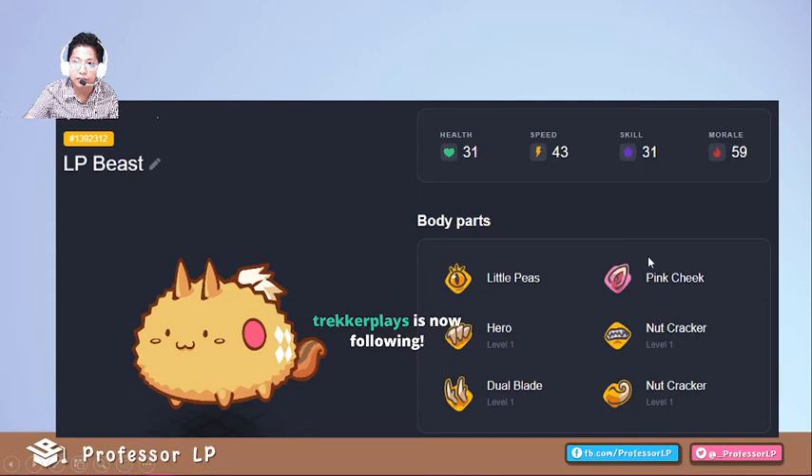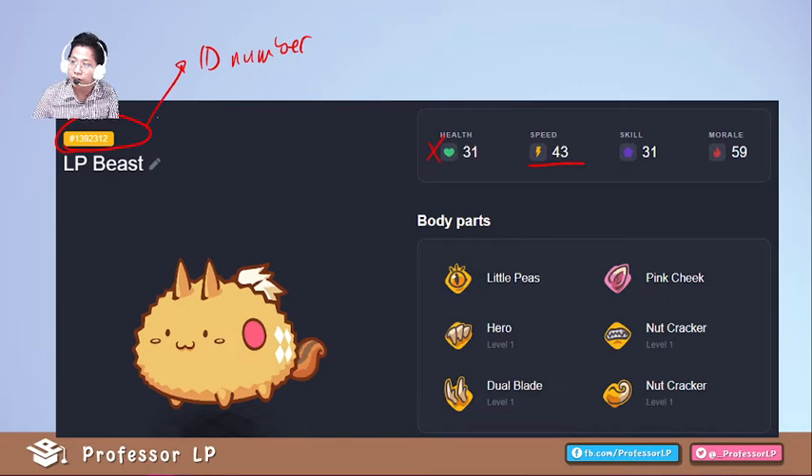Let's look at these stats. This is your ID number, and here are the rest of the stats. You have your speed here. Remember, it's not max health that's checked — it's your current HP in-game. And here's your skill and your morale.